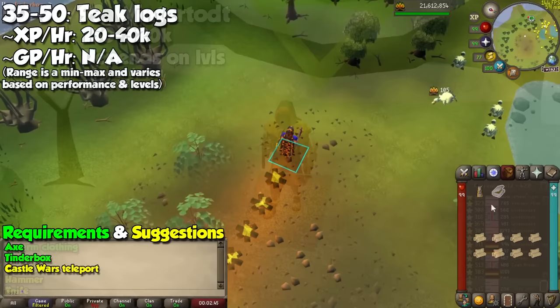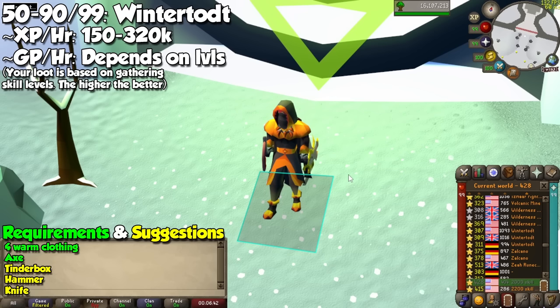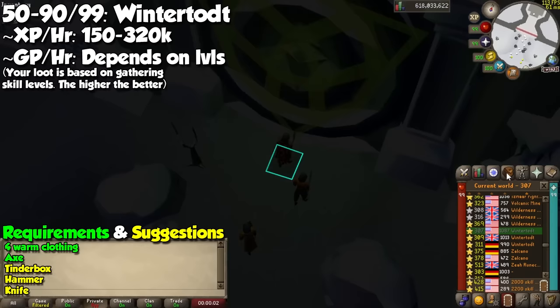After that excruciating, painful, and unbearable grind, it is now time to start... well, another painful grind. Welcome to the Wintertodt prison. This is where people typically level up from 50 all the way to 99, as it will provide great profits, collection log slots, and most importantly the phoenix pet. I will explain how to do this in the mass world and then solo, for less experience but more points and loot.